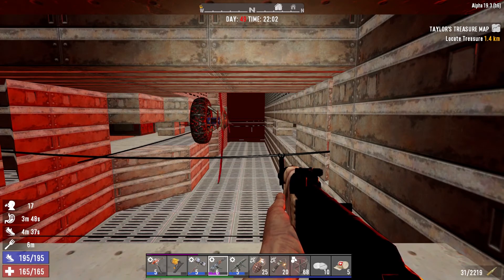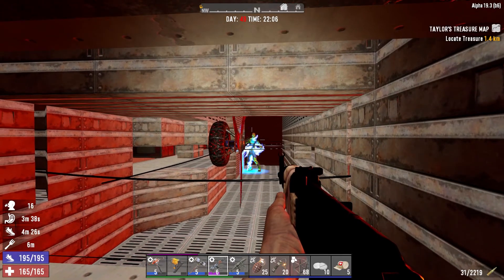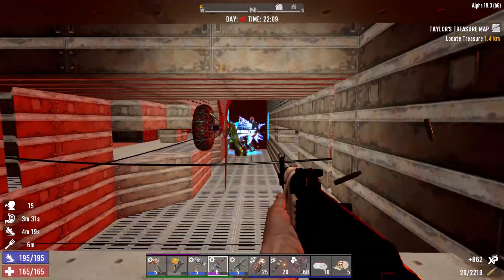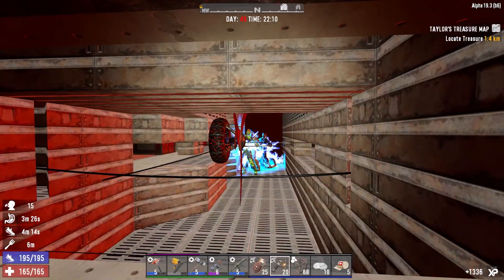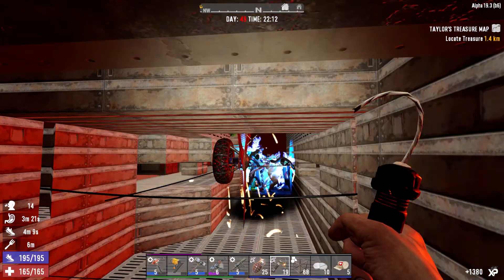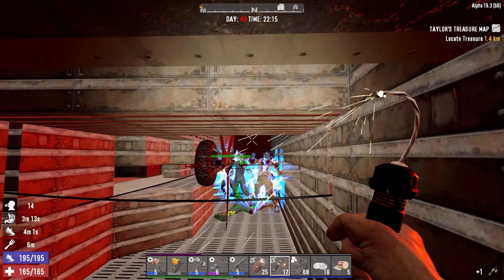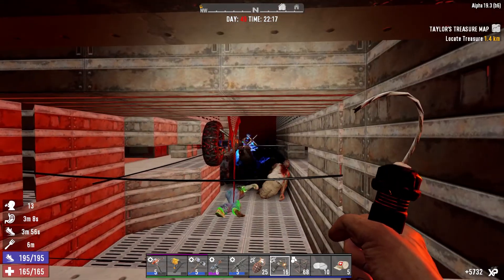Game stage 135, level 65. Alright, first one through the gates - feral radiated. It looks like pipe bomb territory to me. Let's throw three pipe bombs. No time to mess around. Excellent.